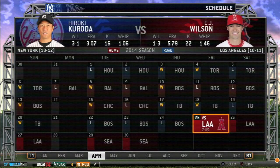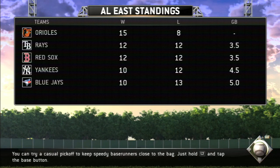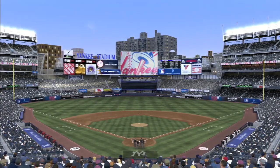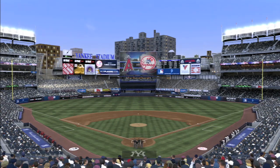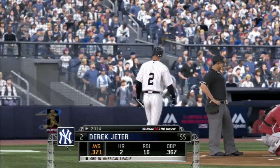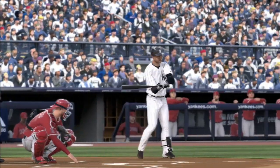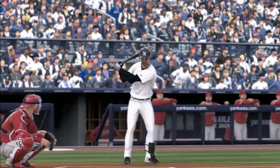We're looking at the end of April, just about a day ahead of the actual schedule. The Yankees stand 10 and 12, four and a half games back — got some work to do. We're taking on the Angels at Yankee Stadium, a taste of the AL West. They are a game below .500, so both teams have something to prove.